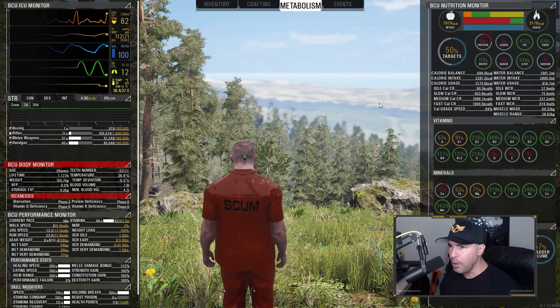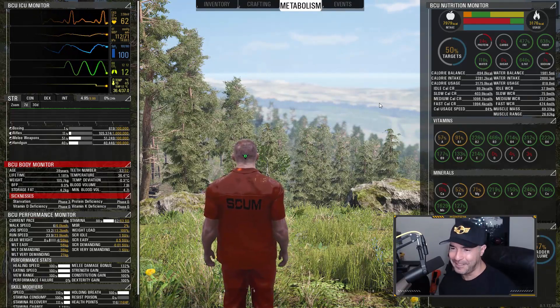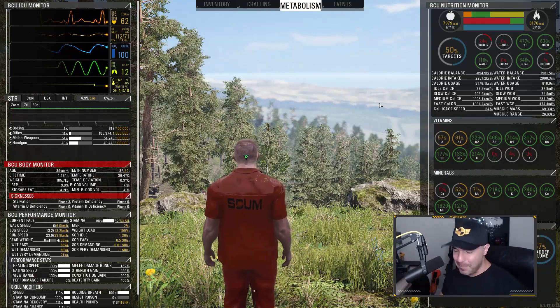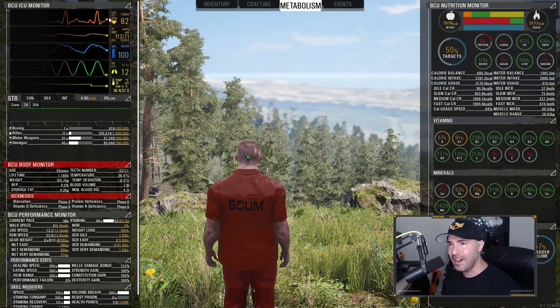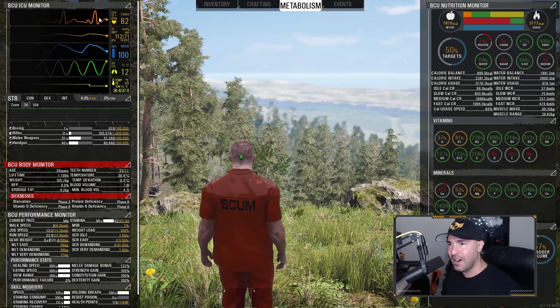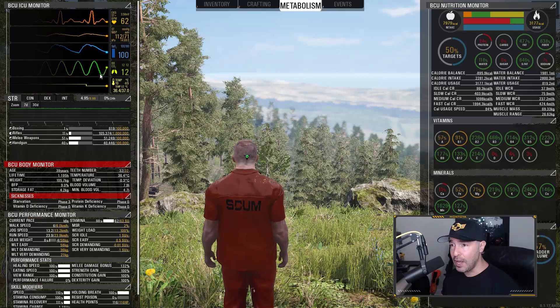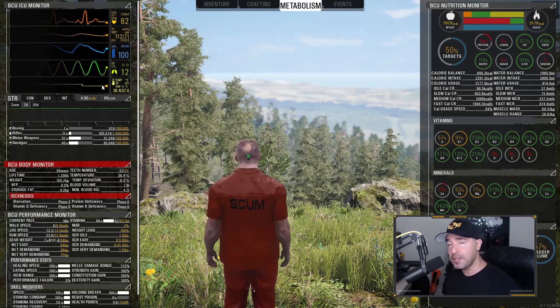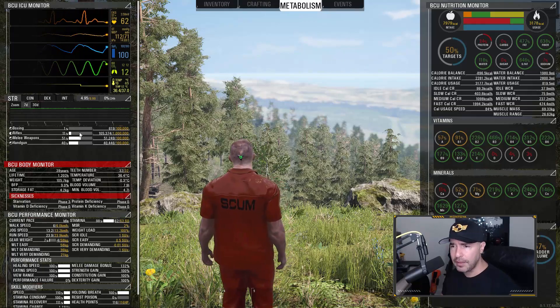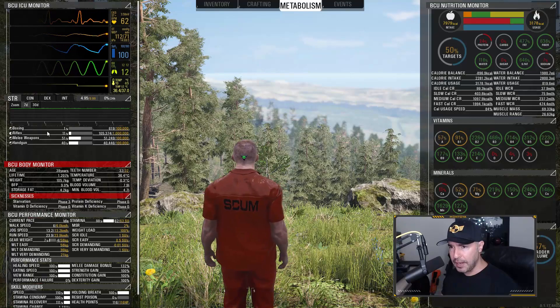If you thought that pooping was not important in a game, you have never played Scum before. There is so much happening here. Starting at the top left: your heartbeat, blood pressure, oxygen levels, lung capacity, temperature. When it is cold and raining your temperature drops, and when your temperature drops it affects your stamina and your speed.